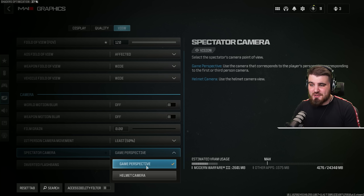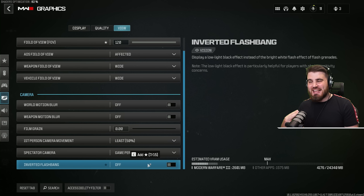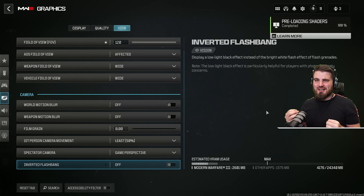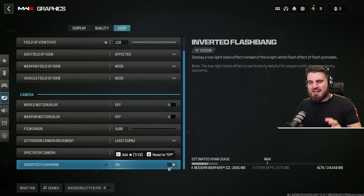Spectator camera I would put to game perspective rather than the helmet cam — we want that first person view of our teammates when we go down in Search and Destroy or in Warzone. And then inverted flashbang: this sets whether a flashbang going off gives you a bright white screen or a low black effect. I like to leave it off since I'm used to the bright effect, but if that really bothers your eyes you can turn this on and get a black screen instead.